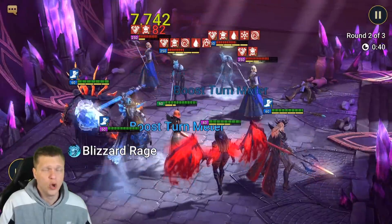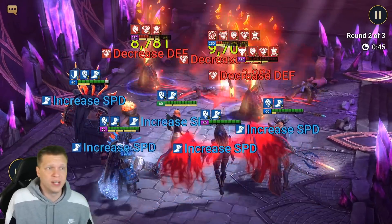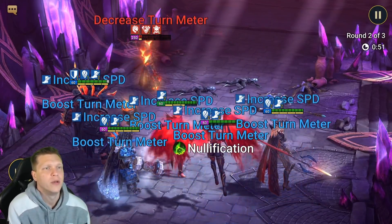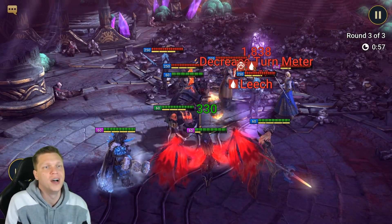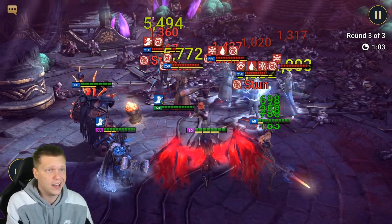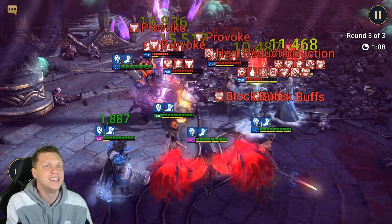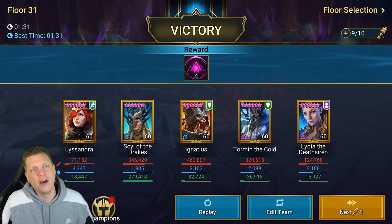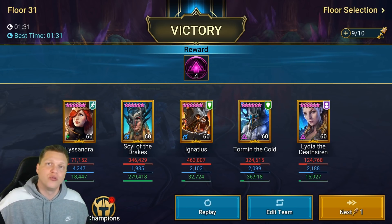Tormund really shines especially when paired with Ignatius, and you can even use that pairing in the arena as well — they work together really well. As I progress into higher Doom Tower stages, once things are getting low on health I'll take it off auto and start spamming A1s, or if a stage counters my team I'll make a swap or play manually. But for about 100 of the floors this is what I use, and it really centers around getting a lot of value out of the Tormund and the lockdown build.